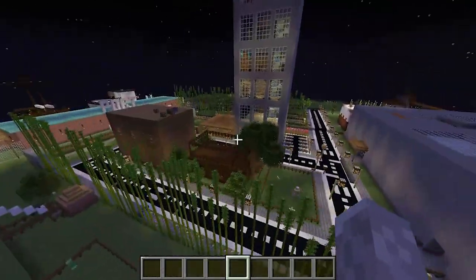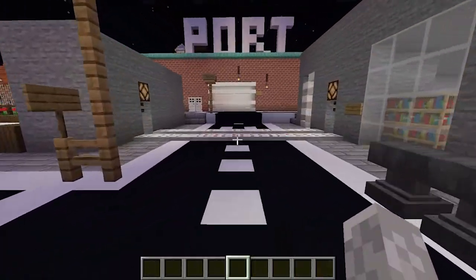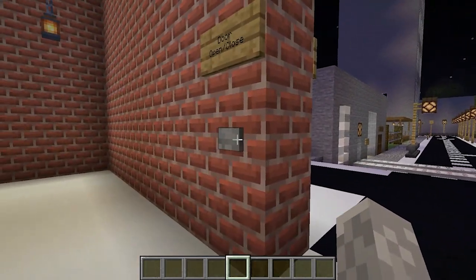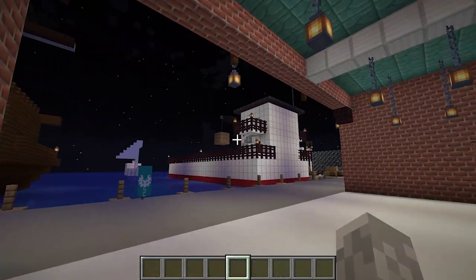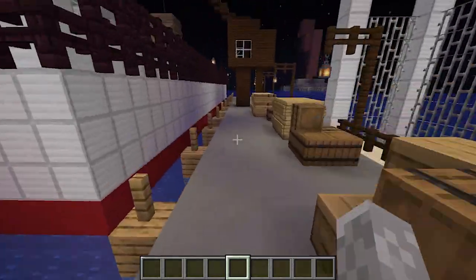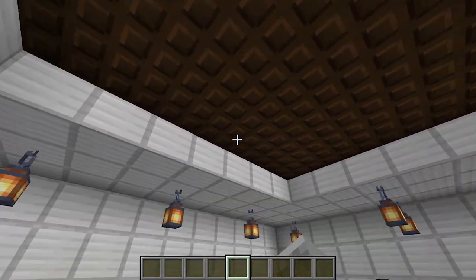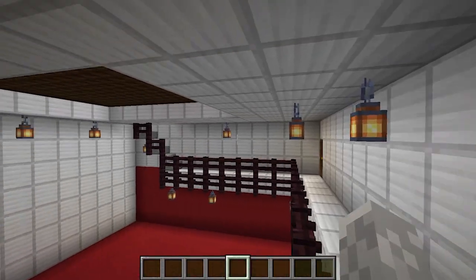Onto the port now. This is our port over here - this is where we have all our ships. I'll just open up the roller door. Obviously this is where our players can dock and park all their boats. Swampy built this big shipping container freighter cargo ship thing here in the water, and he wants some cargo to go in it.